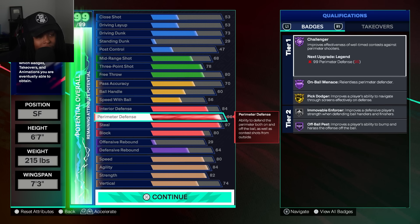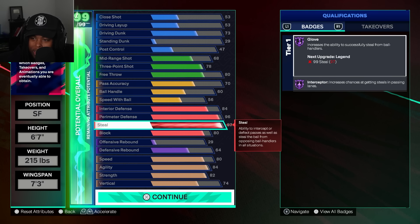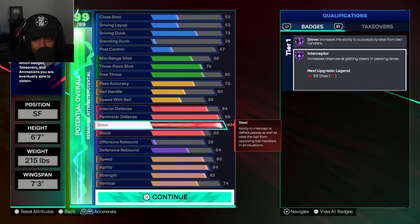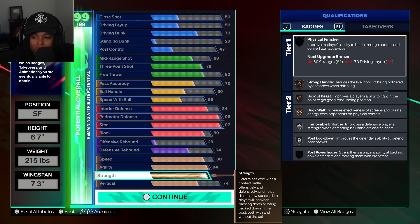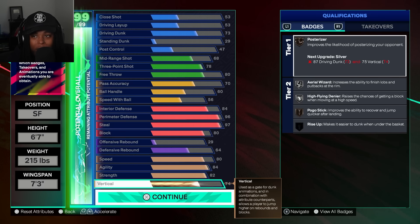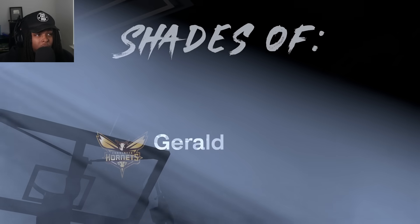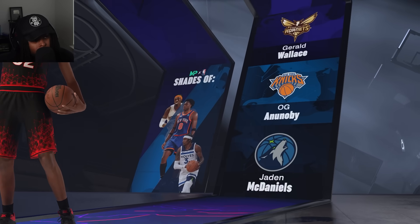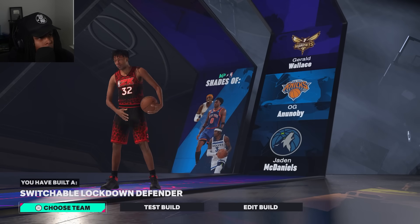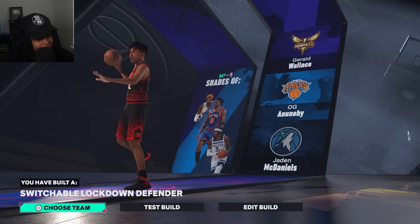We have an 84 interior for the name, 96 perimeter D which gives you Challenger — but we're going to get this to 99 eventually. Steel at 97 will eventually be 99. Block at 80, strength at 82 gives him a Moveable Post Lockdown so he's strong, and you got vert so you can jump. This is the best we came out with for this build type — it is gonna be called Switchable Lockdown Defender, one of the new lockdown names. Put the X on your chest and we going crazy!